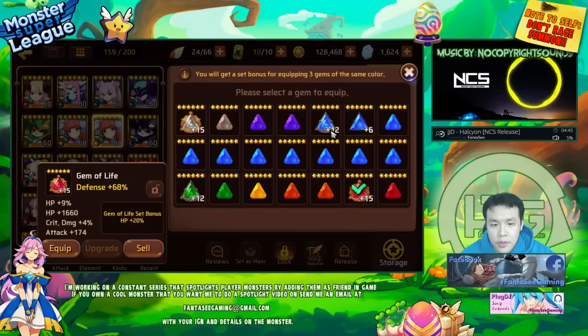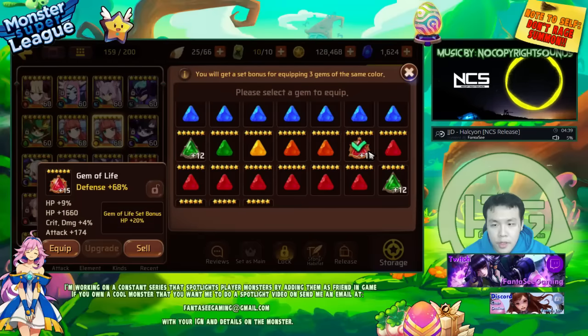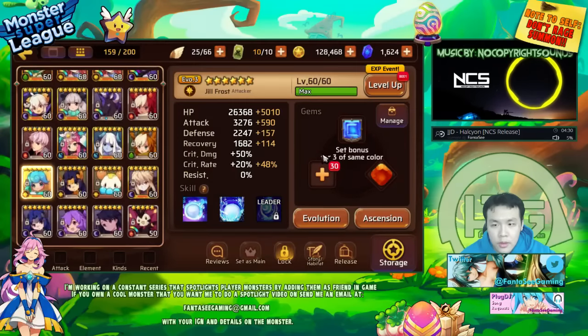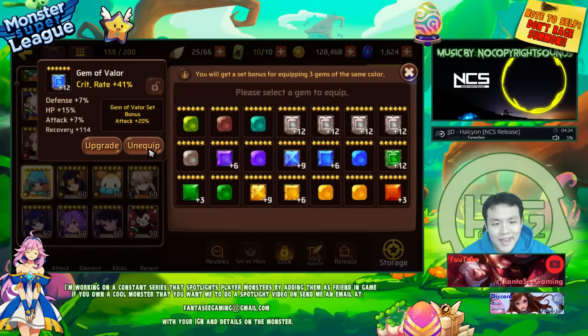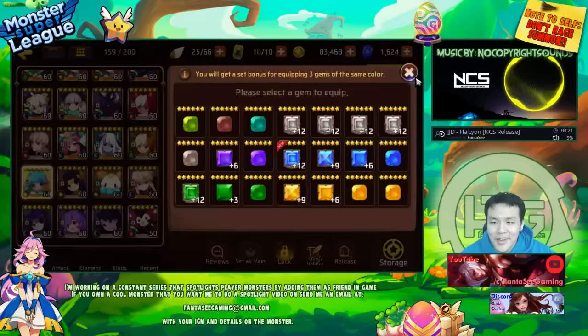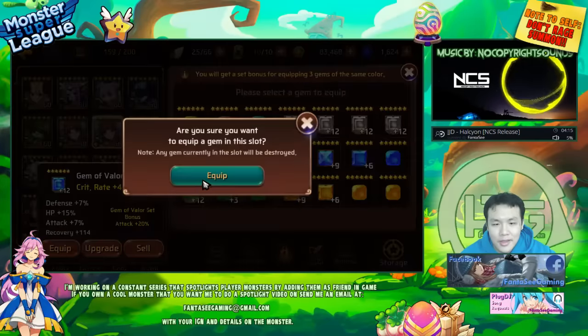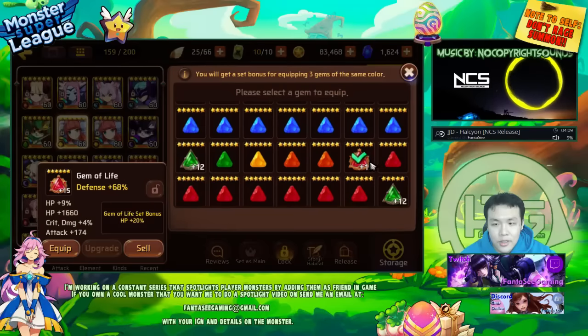Maybe use a broken set. I think using a broken set might be the best plan. I got this one already at plus 12, this one already at plus 15, and I think I have a crit rate one — yeah, this is already at plus 12. I could just rip these three gems off and slap them on my second Light Mona, and I've got a broken set. Alright, fuck it — let's do it. It's not gonna cost me anything besides the cost of ripping these gems off.